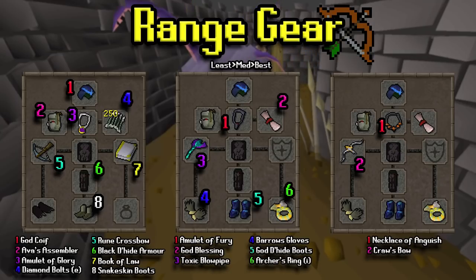For the range gear, on the left-hand side we have a rune crossbow setup — not anything I'd recommend, but probably the least I'd come here with. For the medium setup, we have a blowpipe setup along with about 10 mil overall in gear. The blowpipe will eventually be phased out, and you might want to go with the dragon crossbow instead. And then the best option is going to be the Zaryte crossbow — that is just going to utterly destroy the Chaos Elemental, so I would highly recommend it if you can.